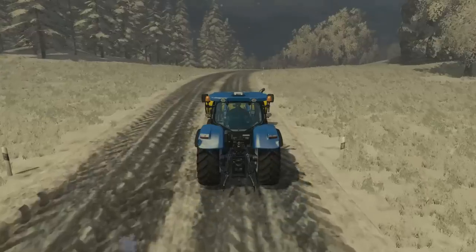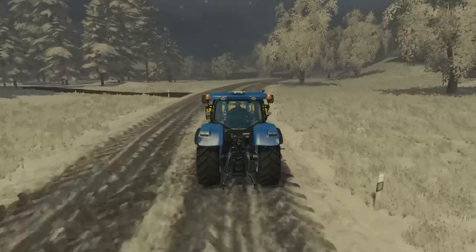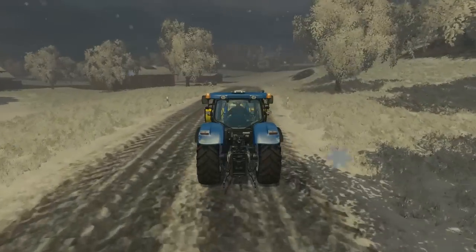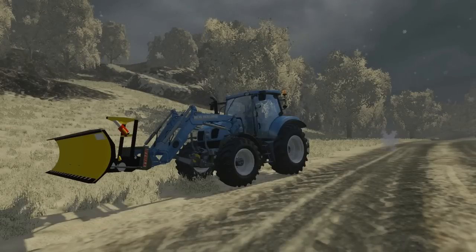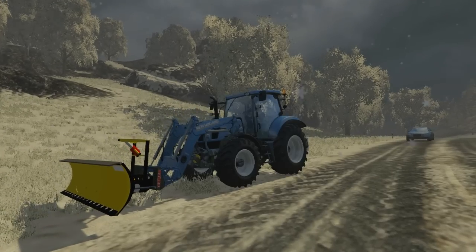You can clearly see that everything's the same model-wise - nothing's moved, but it's now got the snowy textures on everything, which is nice. That is basically the snow map in Farming Simulator 2015. A very big thank you to the creator of this map, and the download link is in the description below if you want it too. Thanks for watching, and I'll see you in the next video.